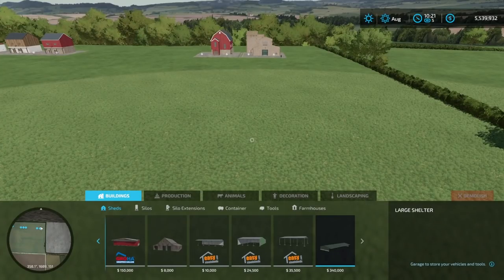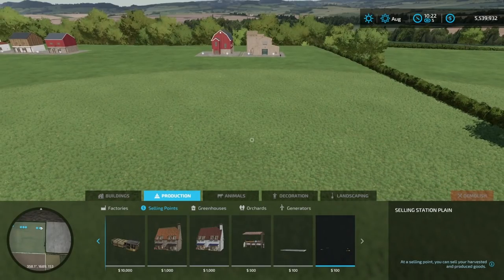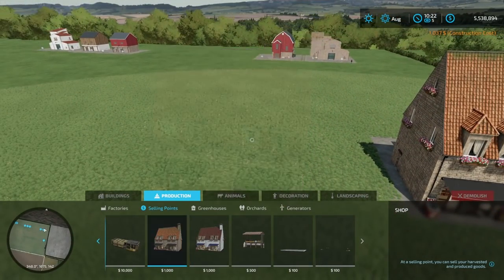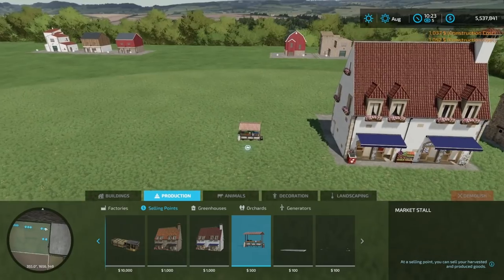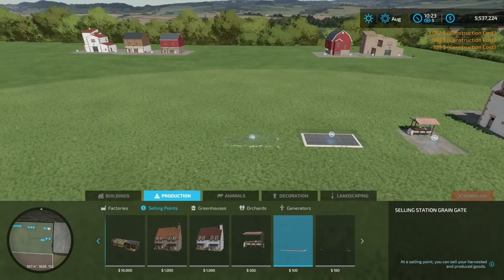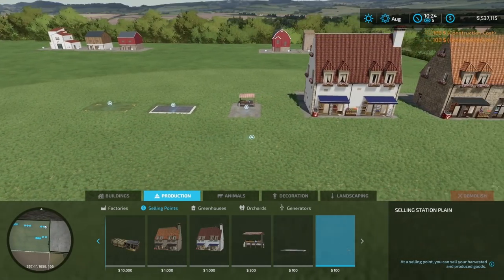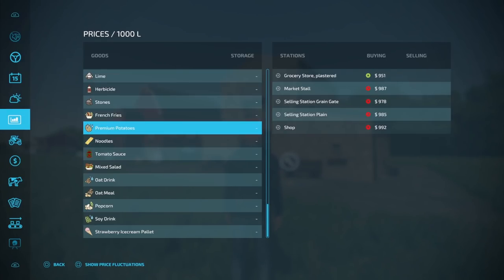Omotana has given us a way to sell our products. Go back into construction, over to production, and instead of factories go to selling points. You now have a shop, a grocery store, a little market stall, a grain gate-style selling station, and a lines-on-the-ground option — five options total. All five of these will take all of the new products.